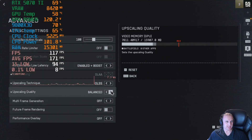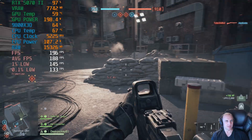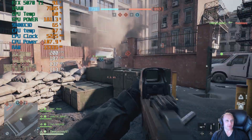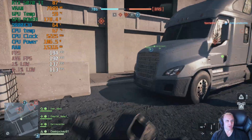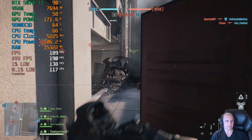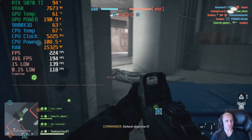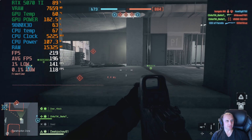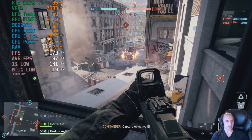If we turn DLSS on to quality — so we're going from 175 without any upscaling — it went over 190 and is now settling down to around 187fps. It seems to be settling at around 187fps with a 1% low of 137 and 0.1% low of 113. It still seems like we are CPU bottlenecked, getting a GPU utilization varying between 85 and 95%. Coming into a building, the fps actually skyrocketed to around 220 and is starting to level out — being in the building is bringing the average FPS up.